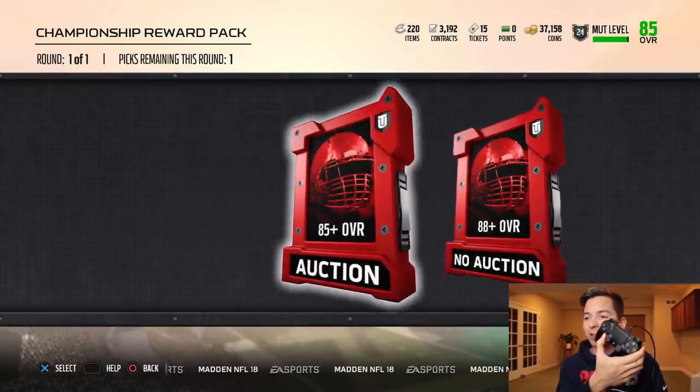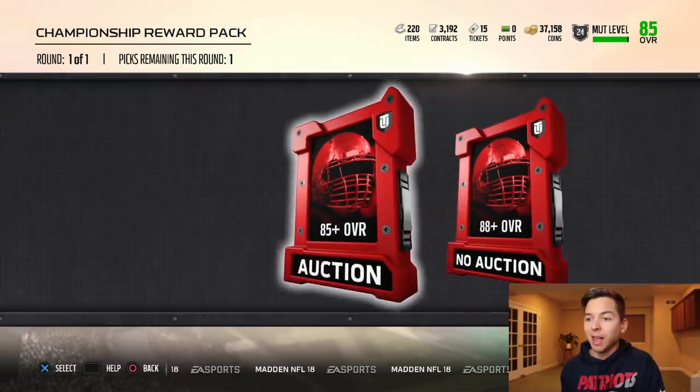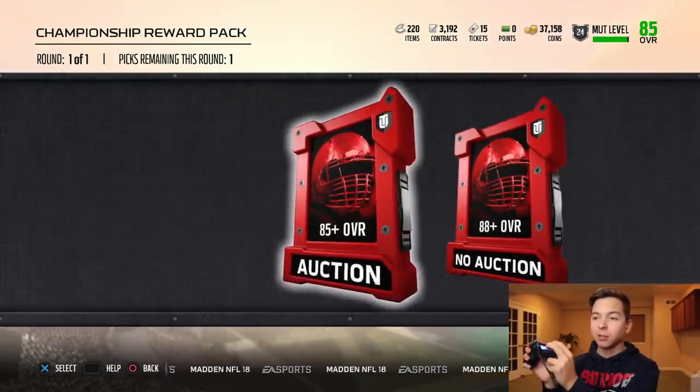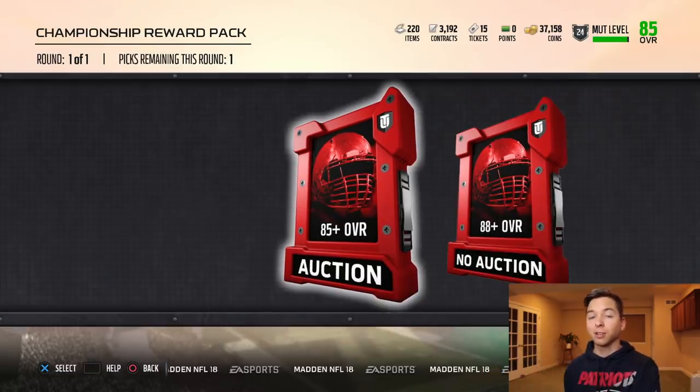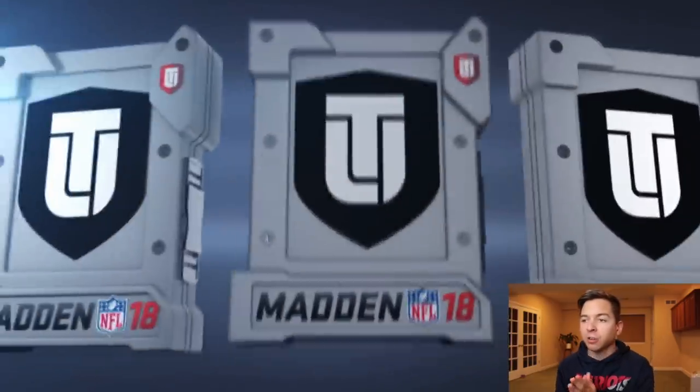Since I can't decide, I'm just going to hold down the stick like this, and whichever one it lands on, that's which one I'm going to go with. Ready? 3, 2, 1. All right. Looks like it wants me to go with the auctionable pack. Looks like there's no going back. 85 plus overall auctionable player. Come on, give us someone good.